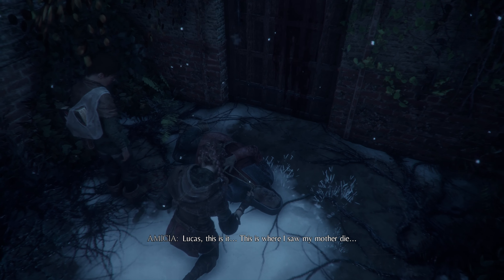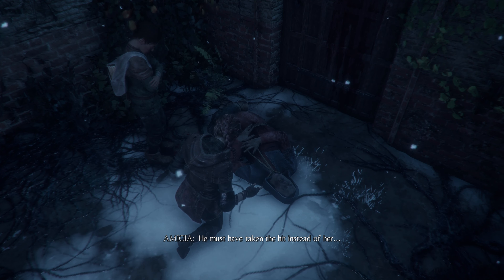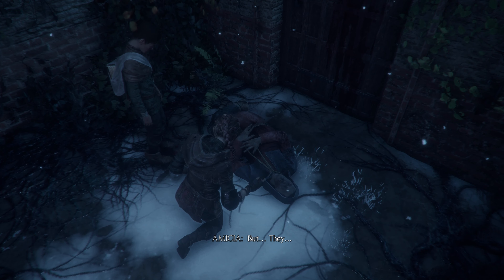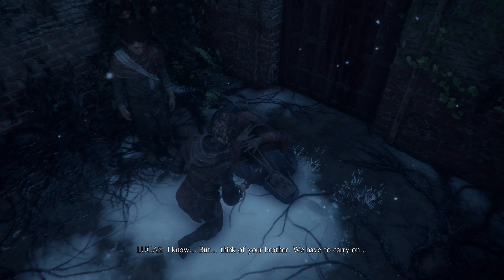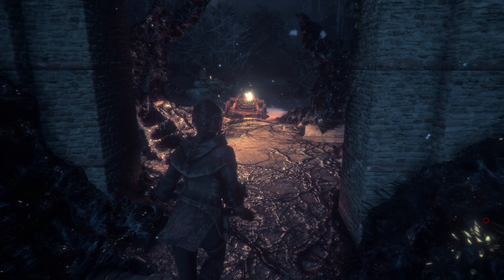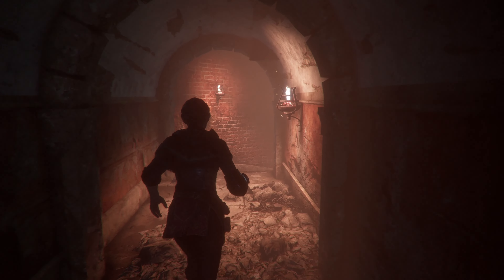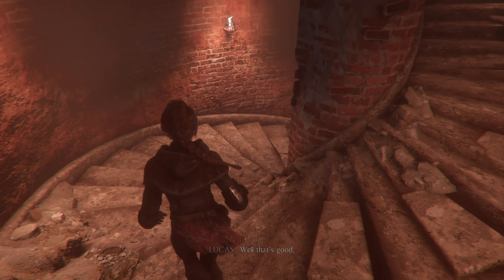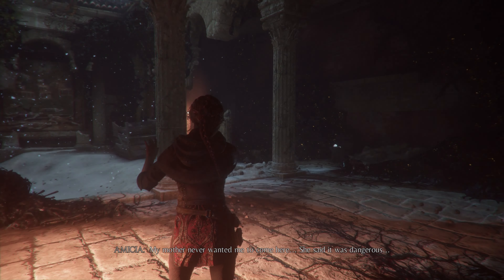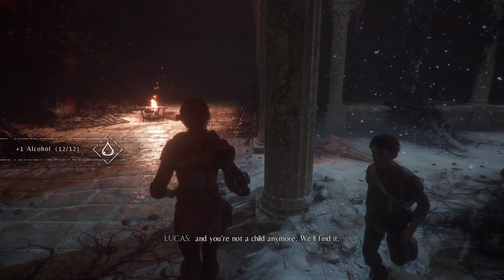Lucas, this is it. This is where I saw my mother die. But Arthur said she is still alive, didn't he? Yes. But this is poor Lambert — he must have taken the hit instead of her. She is still alive. But they — I know. Think of your brother, we have to carry on. These stairs take me back to my childhood. Because we're going to need your memories from back then. My mother never wanted me to come down here — she said it was dangerous. Dangerous for her, I bet. And you never found anything? No, and I was really good at searching. There are two of us this time, and you're not a child anymore. We'll find it.